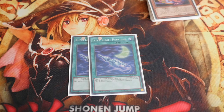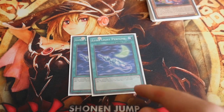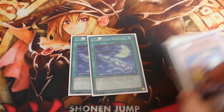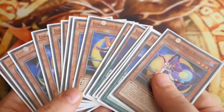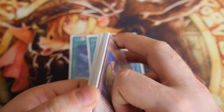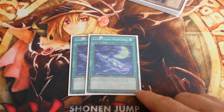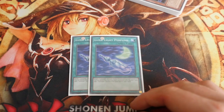I play 2 Call of the Haunted and 2 Lunalight Perfumes — by all means you could drop a Call of the Haunted for another Perfume. Talking about the budget: all the Lunalight stuff is commons from Shining Victories, so maybe a fiver to get all of it at most. The Perfumes just came out in Dark Illusions and they're about 50p each because they're supers.